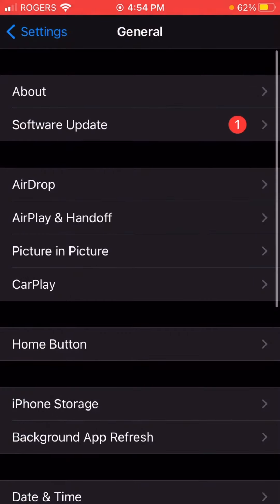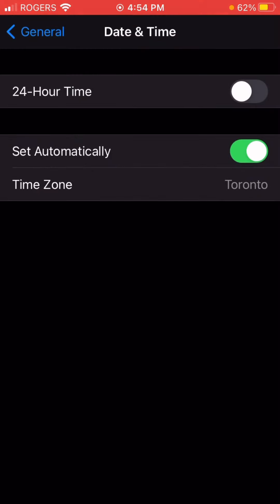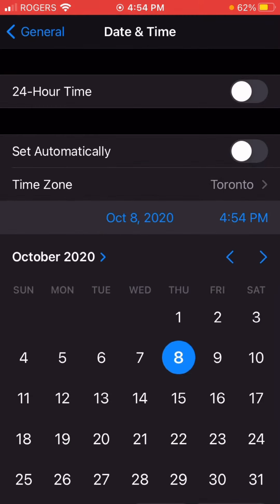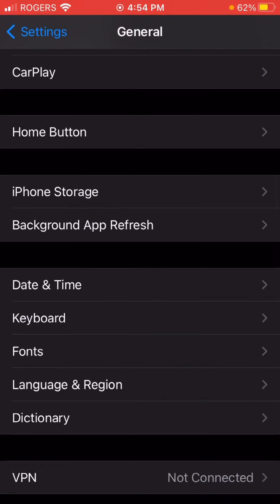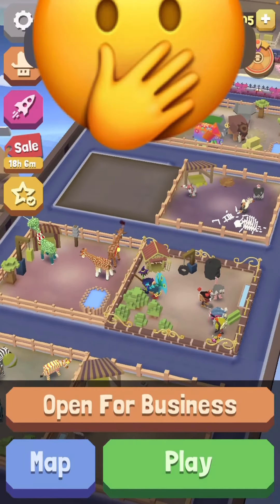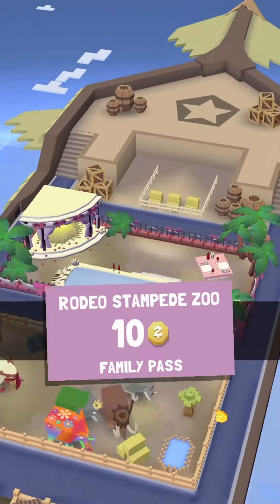You scroll down to General. On Android it'll be different — not sure what it'll look like — but you find your Date and Time. You turn off Automatic Date and Time, and then you skip one day forward in your date and time while Automatic Date is off. Then when you go back, it skips the cooldown for your opening for business.